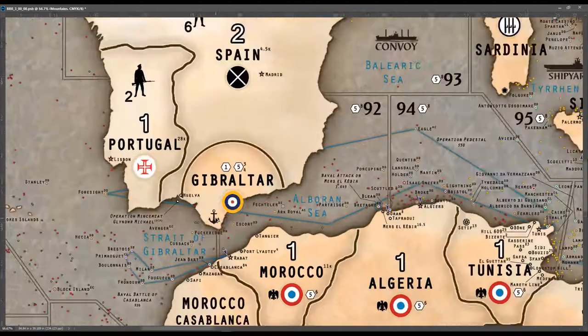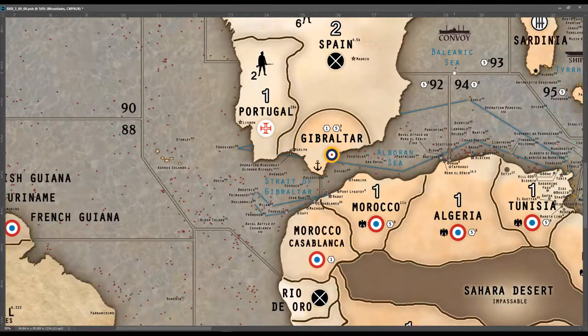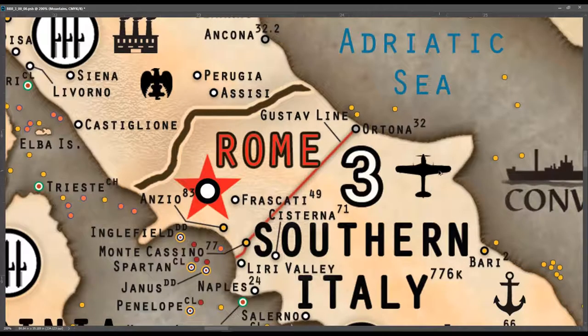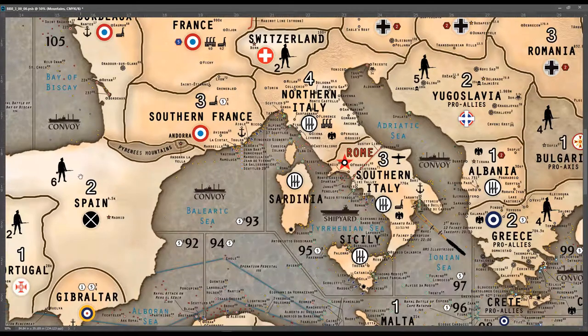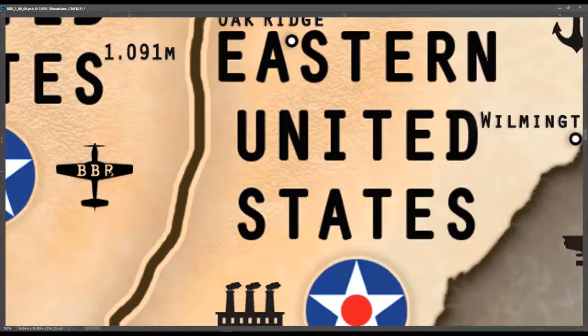So for example, you see this anchor for a naval base in Gibraltar. Wherever there were call-outs for a major factory versus a minor factory, I have different icons for that. You can also see air base icons. I thought I'd do something neat where I would take planes from each country, get the silhouettes, make little clip art images of them, and place them here. So this was an Italian fighter, and over on the US side of the map, I grabbed a US plane.